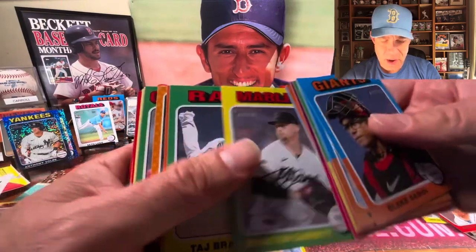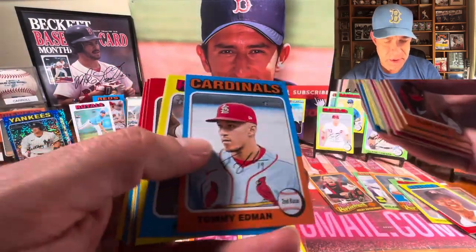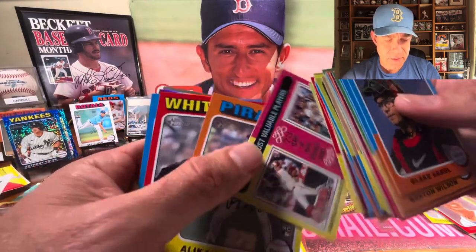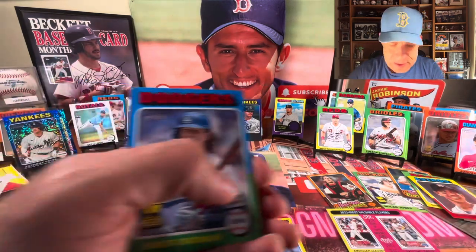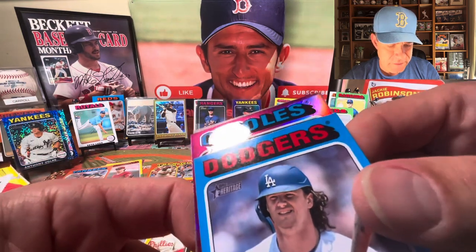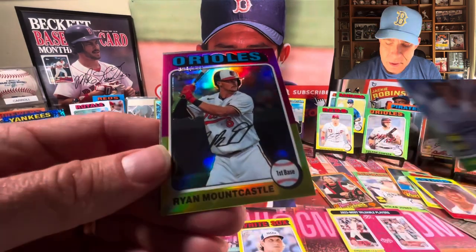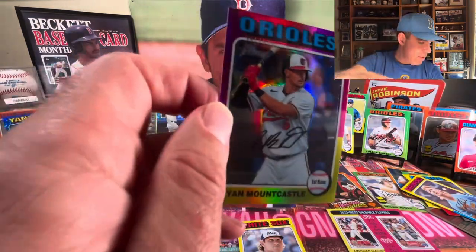Unless we get a real autograph in these next few cards, I think this one is going to go to the Mega Box for sure. I've only opened two Mega Boxes but I've been happy with both of them and I love the blue sparkle cards. There is however another Chrome card coming up — that's a cool MVP card of Corbin Carroll. It is an Oriole numbered to 575 — that's because it's based on the 1975 design. It's a Mount Castle. It's a pretty card, very nice, but it's not going to make a dent in the final outcome of this contest.